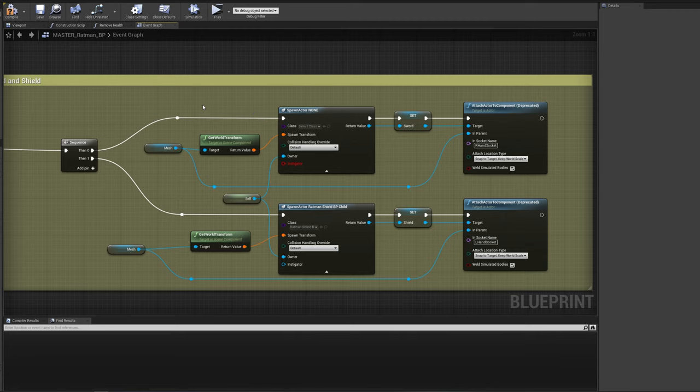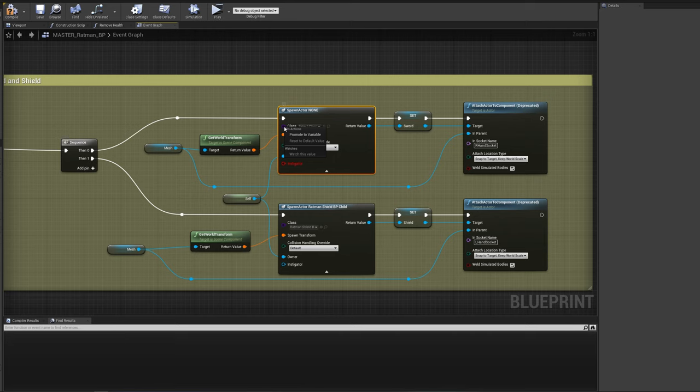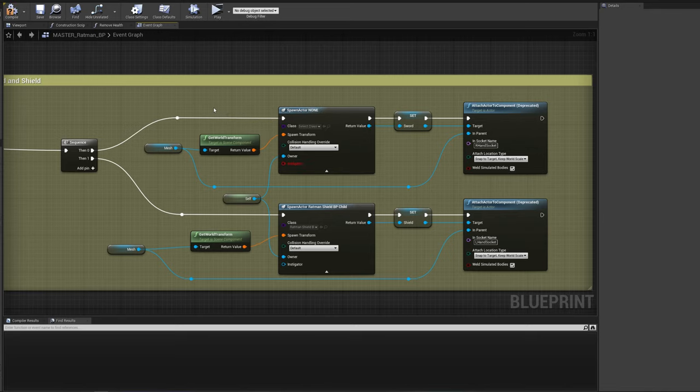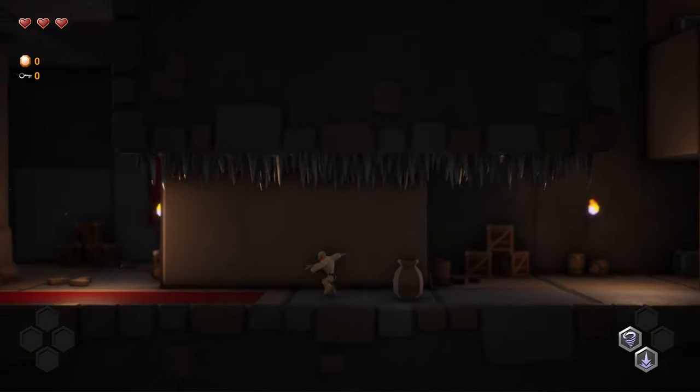I can create a variable where I set which weapon to spawn, and then after the spawn actor I need to set the weapon for it to be able to spawn in the hand of the character. But I also need a reference to whichever weapon is spawned in the animation blueprint so I can turn the damage on and off — I simply just can't get it to work.